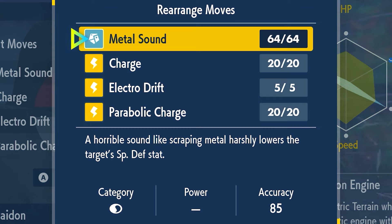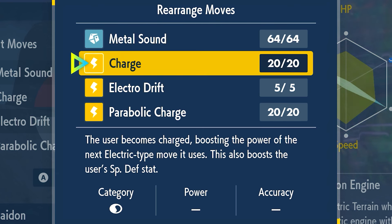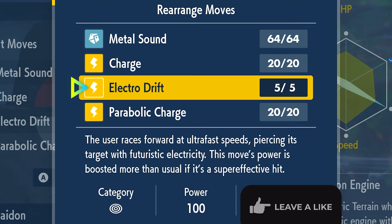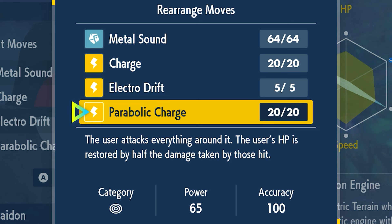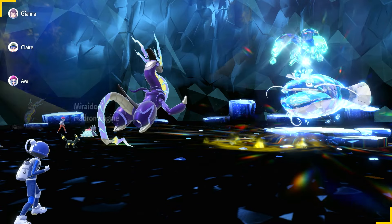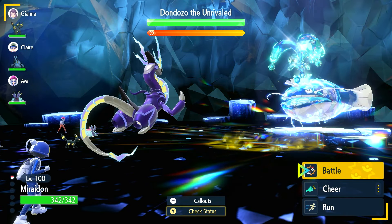For our moves of choice, we're going to have Metal Sound, which is going to harshly lower the target's Special Defense stat, so we can lower Dondozo's stats — we just can't raise our own. We're going to lower its Special Defense down to minus 6. Then we have the Charge move, which is going to boost our Electric type moves — we're going to use this before we use our final move, which is going to be Electro Drift, our main attack of choice, and it's going to deal tremendous damage and should one-shot the Dondozo if done correctly. We also have Parabolic Charge in case something goes wrong and you need to heal instead, but we'll talk about this in the move order during the raid.